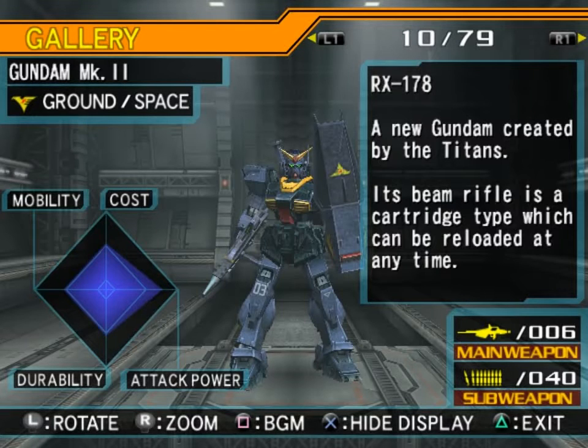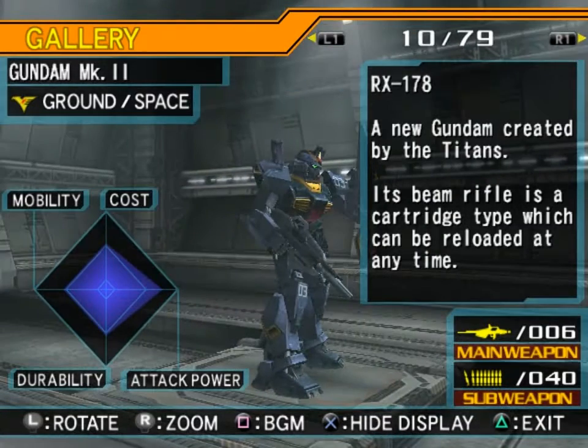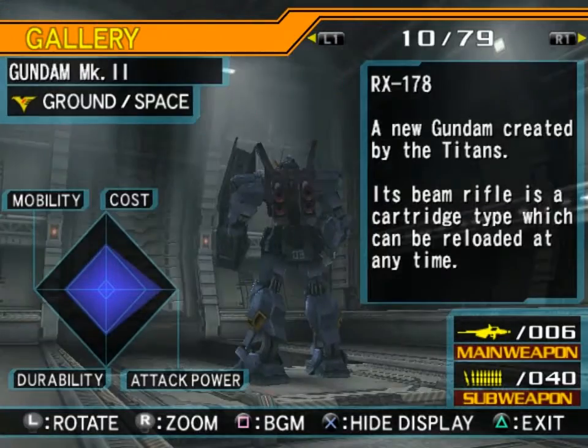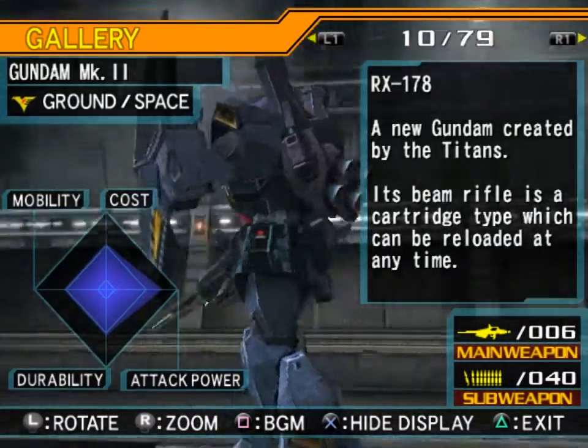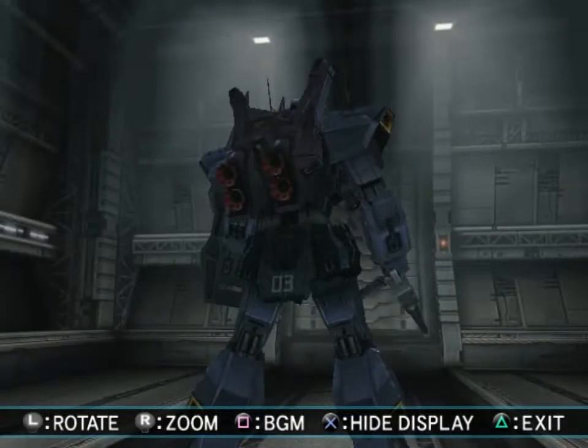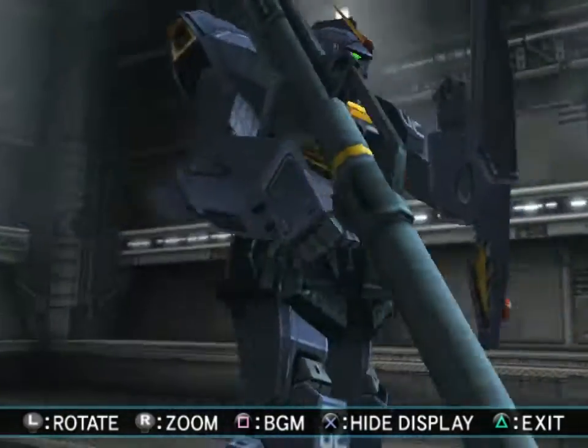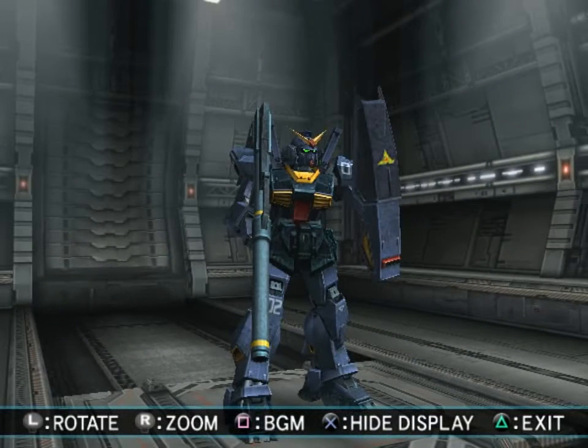And Gundam Mark II RX-178 — a new Gundam created by the Titans. Its beam rifle is a cartridge type which can be reloaded at any time. Technically, a large number of other mobile suits have those too — like the Marasai, it can reload it. Even the HiZaks — same thing. They just didn't put that capability in the game. In the Master Grade kit, the cartridges fit on the back of the shield, right over where the viewport is, and for the bazooka it carries them on the waist. So it's still fairly limited in how much it can carry.